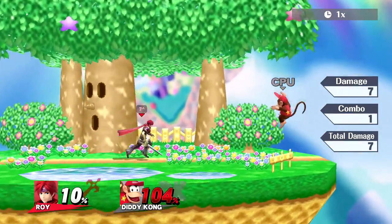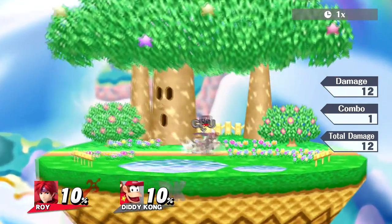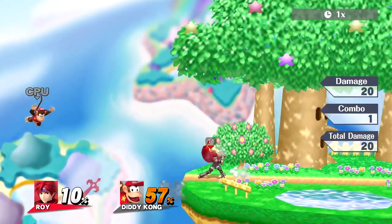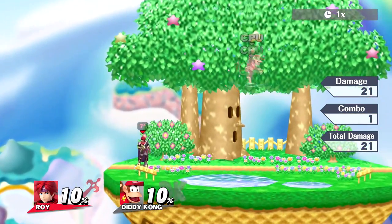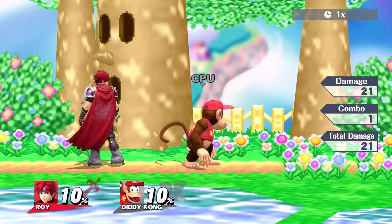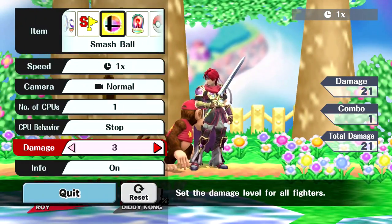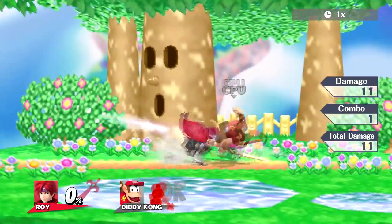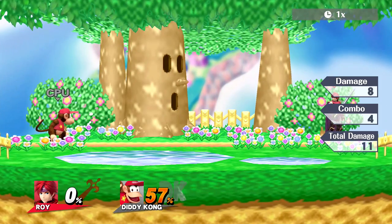Roy doesn't have many issues killing. If you land forward tilt at the right spacing up close, you can kill with it. Forward smash kills around 80 percent. His neutral B barely charged can still kill people really early — not even fully charged and it still gets the kill. Roy has a lot of options and I'm still learning, but this is what I know so far. People are also looking at down tilt after down throw as a tech-chase option.